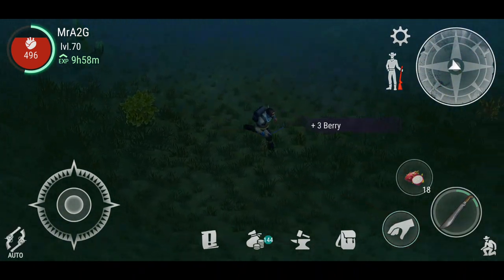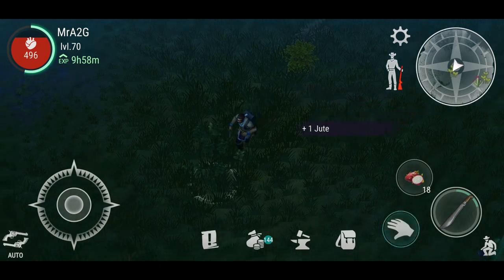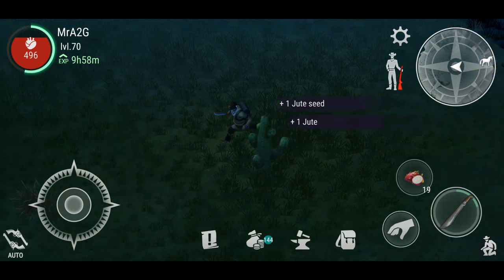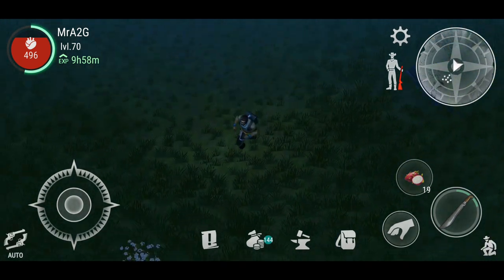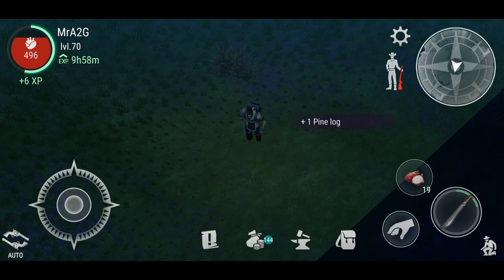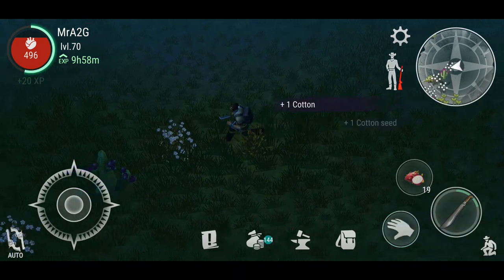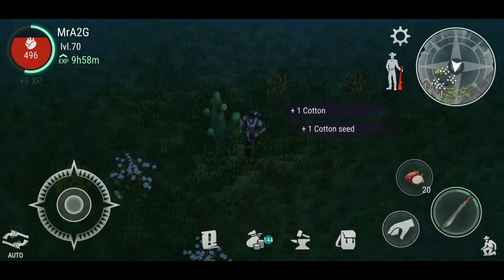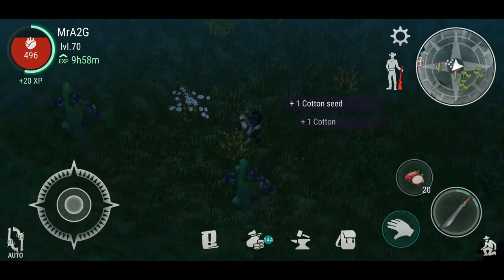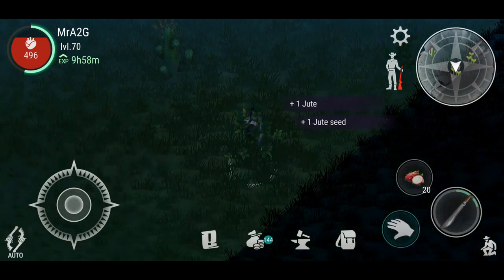Depending on how you look at it, what you've done to your base versus where the game is now may or may not be in your best interest. My suggestion from the last video — and I'm going to say it again — you want to make sure that things like storage boxes are already upgraded and ready to go before this update rolls around. For myself, I think I had a couple of storage boxes already in my inventory slot, and I think they disappeared when the update came through. That was a little bit annoying, and it might be a concern for you guys too.